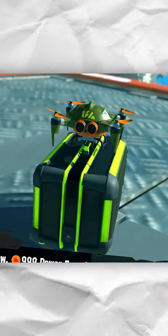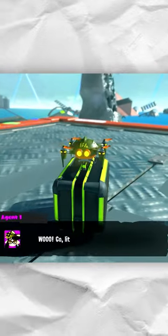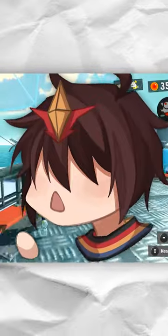Basically, this little guy — probably made by Sheldon, I mean his name isn't Squid Sister Drone — can get you free items to put in your locker. That sounds amazing, doesn't it? How have you never heard about it?